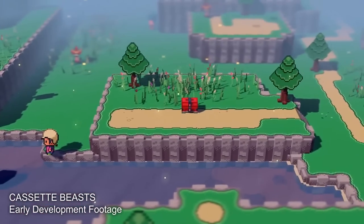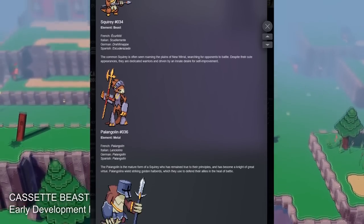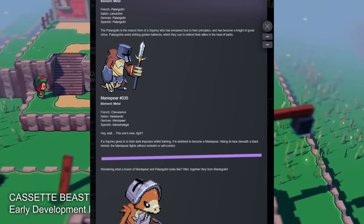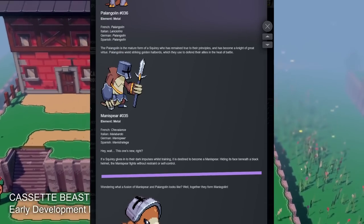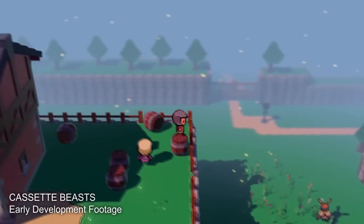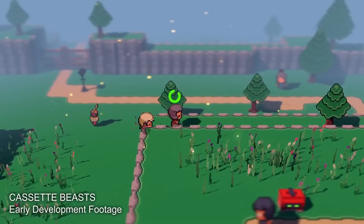The Cassette Beast developers put together a devlog showcasing some of the monsters within the game, one of which at the end is a brand new reveal. They gave a lot of information for each monster, so if you want me to go through this in its entirety in a separate video, let me know. There's a lot of detail I can't cover in this segment, but I'm always down to read Cassette Beast devlogs — they're always a ton of fun.